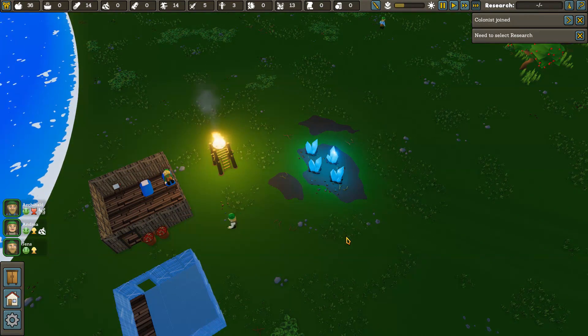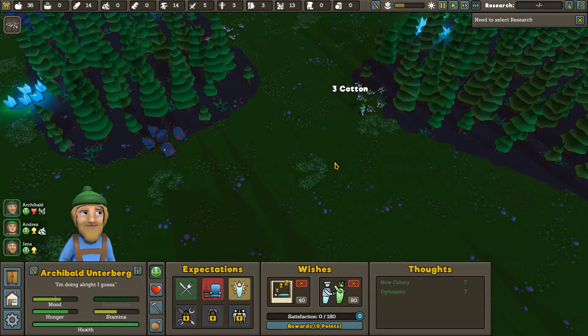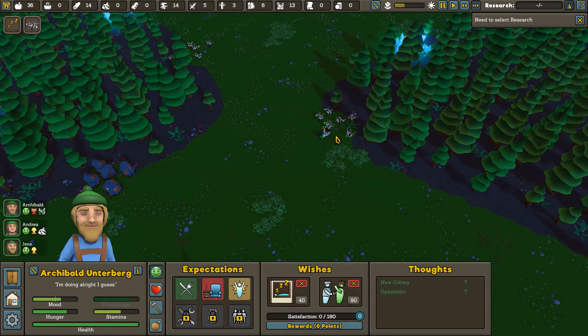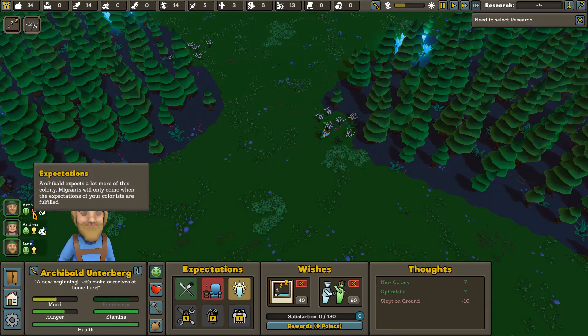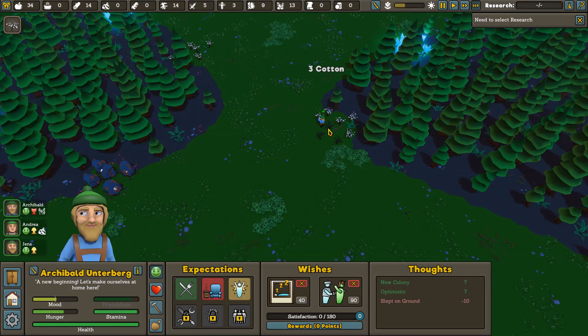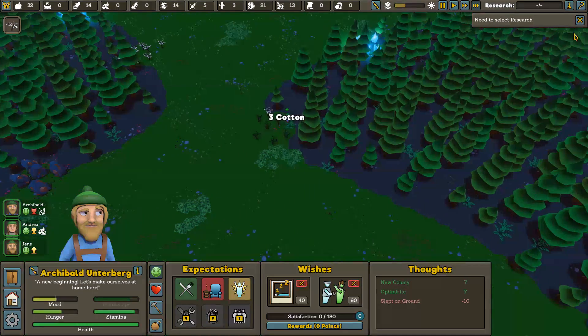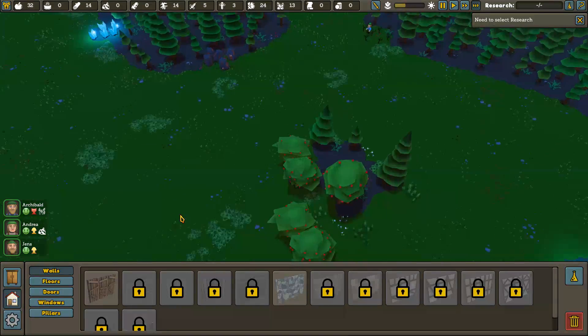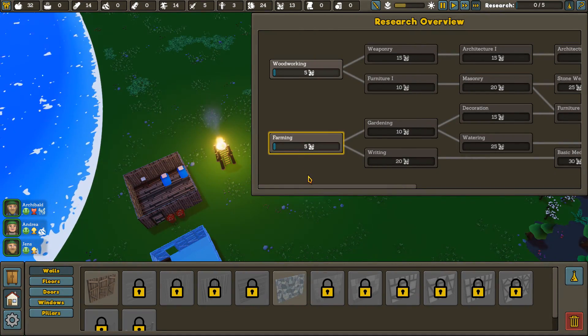I get the feeling his mood is probably not going to be the best. We get three cotton from each of those — nice. Gather all the cotton you can possibly get. He's sleeping on the ground and becoming grumpy — they'll start being defiant and not following orders. We'll get him patched up pretty soon with a bed spot in a room. We need to select our research — let's get farming. Farming sounds good.